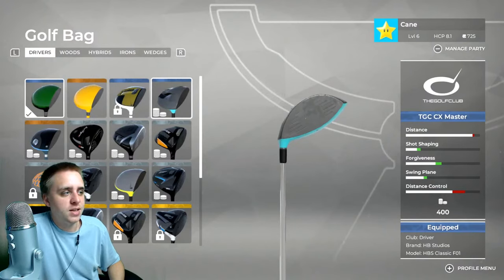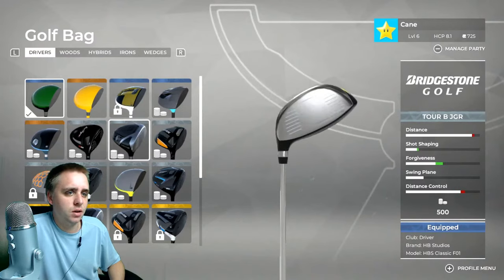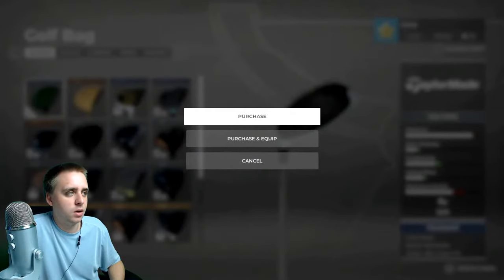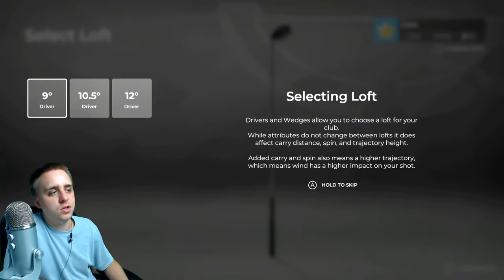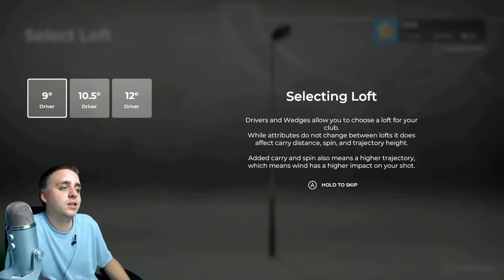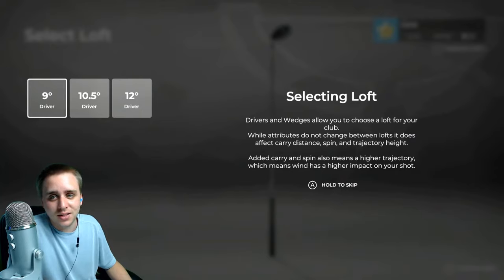This one looks pretty cool — distance down, forgiveness up, distance control further down. I need forgiveness right now! This one looks futuristic. I kind of like this one — oh it's 500, I'll purchase that. Got me a new driver. Selecting loft: drivers and wedges allow you to choose a loft. Attributes don't change between lofts, but it affects carry distance, spin, and trajectory height. Let's go golf!